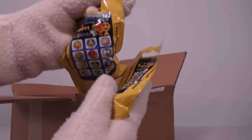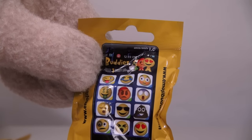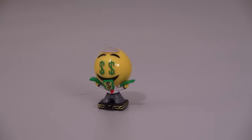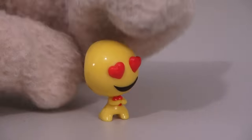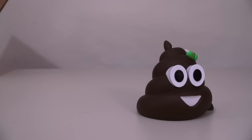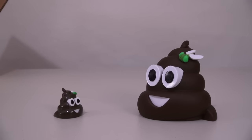And the last thing we get in this box are these things called Emoji Buddies. And of course, this is one of those blind items where there are 12 to collect, but we have no idea which one is inside! In the first package we get the money guy! And in the second package we get the lovey guy! And next up, it's the poop emoji! Hey Smelvin, meet Mini Smelvin! How's it going there, buddy? Not bad! Smell you later!